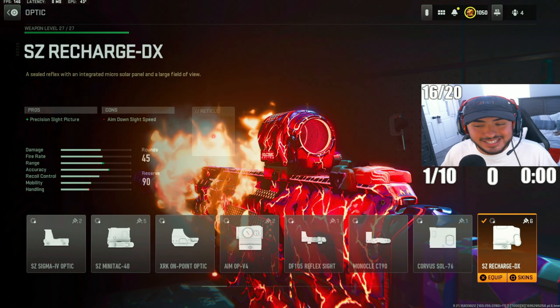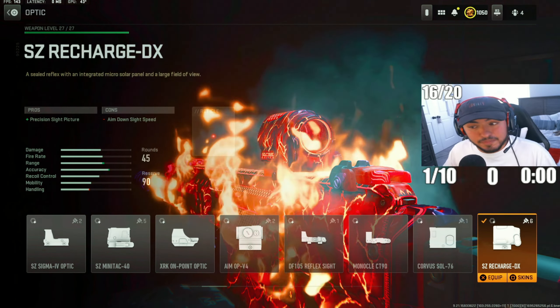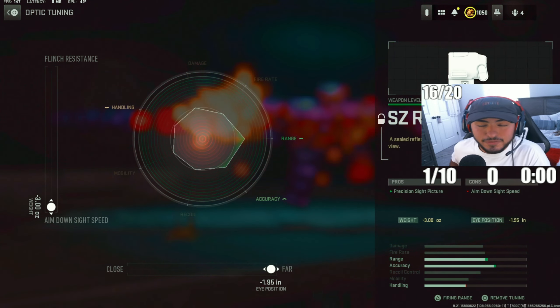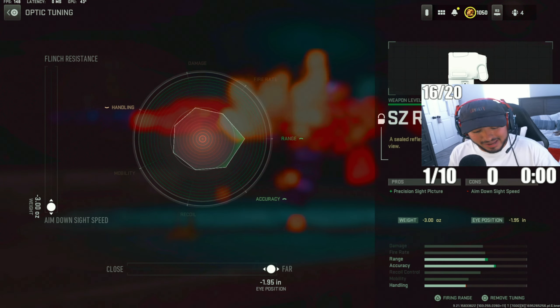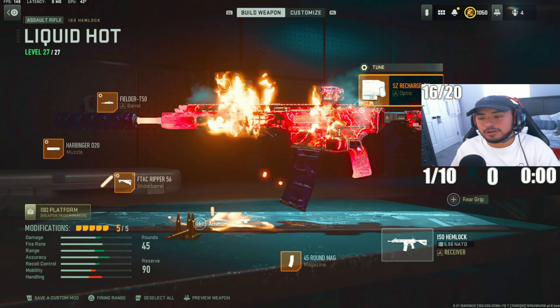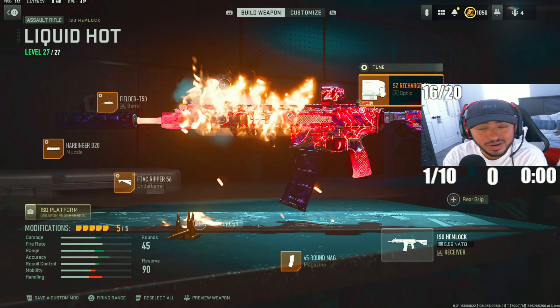To wrap this gun up, we're going with the SZ Recharge DS optic — a really clean optic that lets you beam targets across the map. Tuning: max out ADS speed and max out far-range accuracy. That's my ISO Hemlock build for Warzone 2 Season 6 ranked play — this gun is still really good, don't sleep on it.